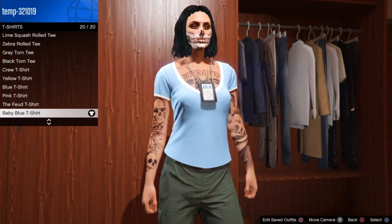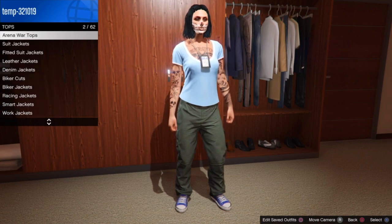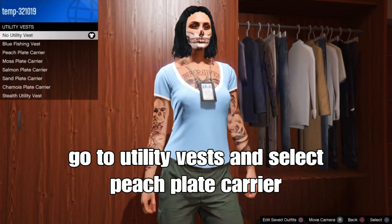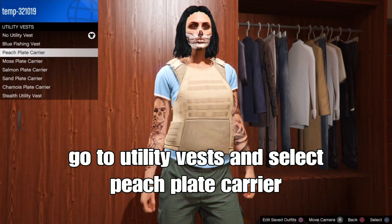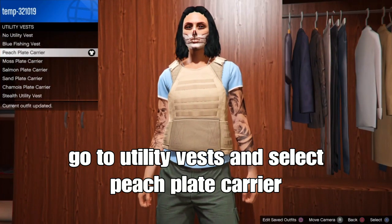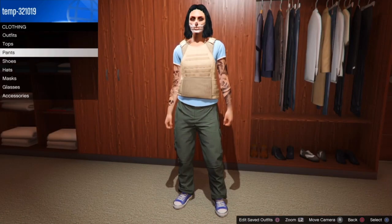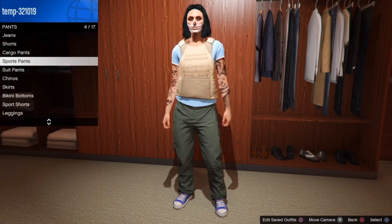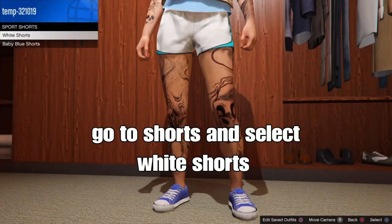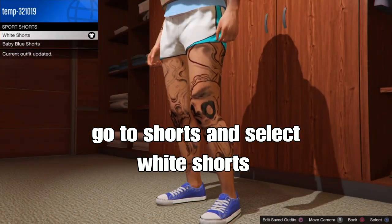Select that one. Back out, go down to tops, go down to vests, and select the peach plain carrying vest — it should be this one. Then back out on the top section, go over to pants, go down to sports shorts, and select the white shorts — the white with blue and black outline.